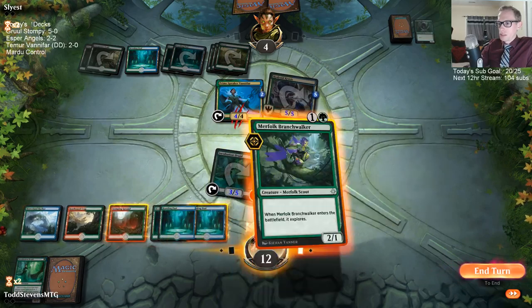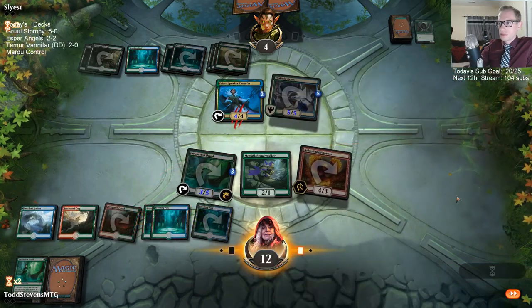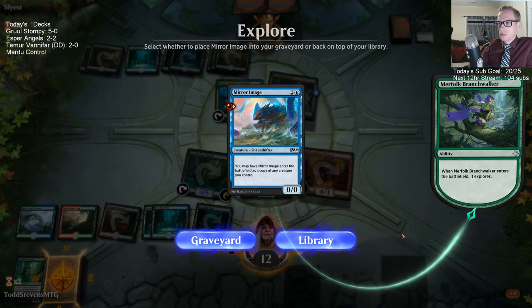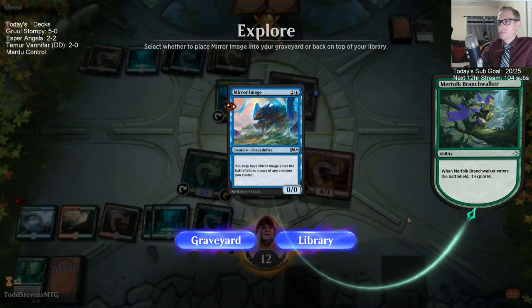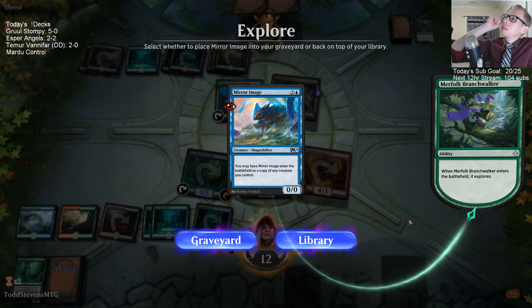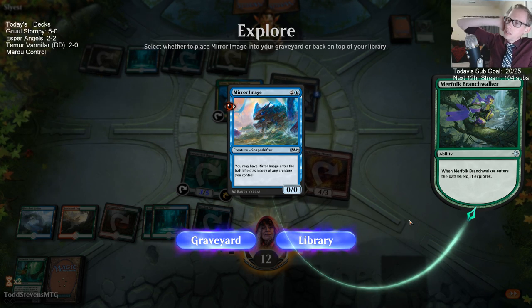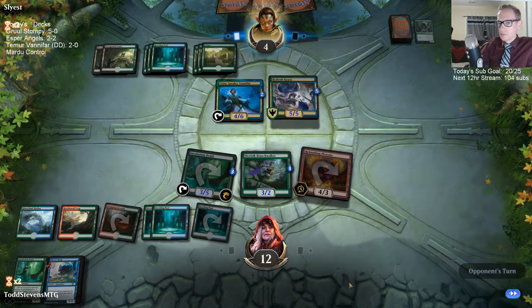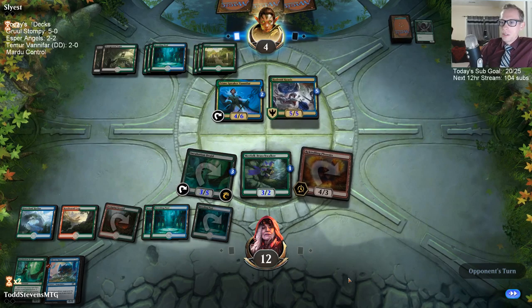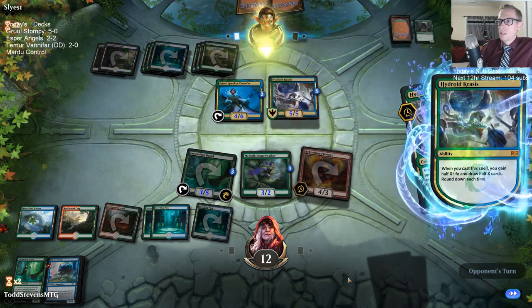They're down to four. So I can get another Rekindling Phoenix here — this is probably better than a random draw even though it's not that good. I really want Ravager Worm in particular. I'll just keep this — it's another four-three flyer and they're at four. That Hostage Taker took my Vanifar earlier and that was the problem.